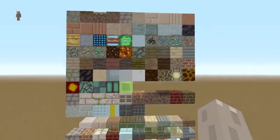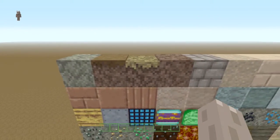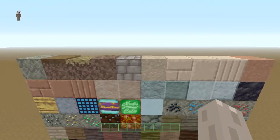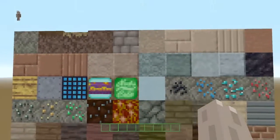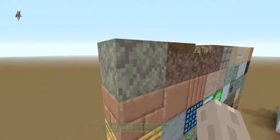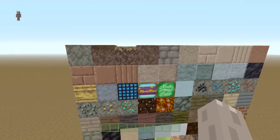We start at the top. We've got our stones and dirts, coarse dirt, grass paths, and sands. Pretty generic, pretty basic stuff really. Nice textures, a little bit gritty — but that's kind of what you'd expect from Fallout.